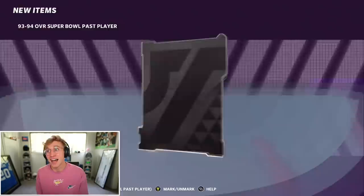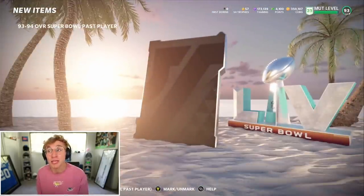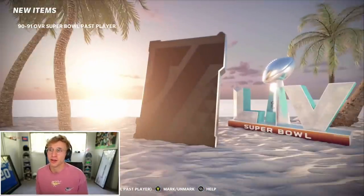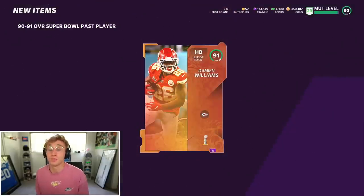Not the heat like last time. We do get a 93-94 pass player. I love getting secondary. Pretty sure I already have all the dudes I can pull right here — Damien Williams, Alshon J... Damien Williams. Fully quick selling — we have 100K additional training from that pack opening. So 100K to spend.